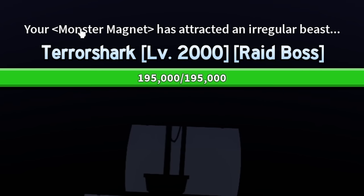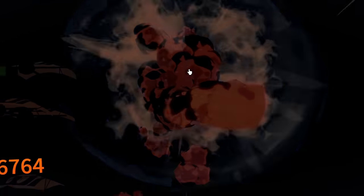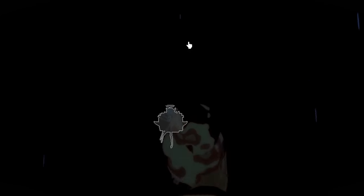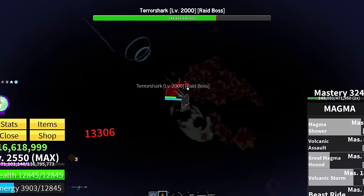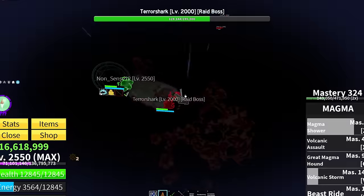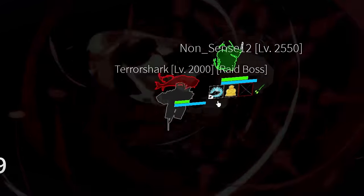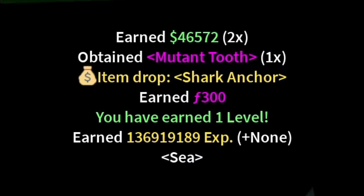We got a message at the top saying your monster magnet has attracted an irregular boss. We can see on him that he's got a big old anchor on his back - so this is for sure gonna give us the anchor. We're dealing a lot of damage but he keeps chasing everybody else. Now he's standing in all my magma damage - perfect. We're melting it with so much damage while keeping our distance. The shark's not using abilities, just targeting whoever gets close. Finish him off and get that anchor on his back. It only took three days. There we go - item drop: shark anchor. Finally!